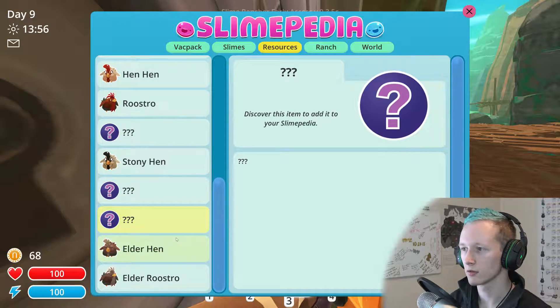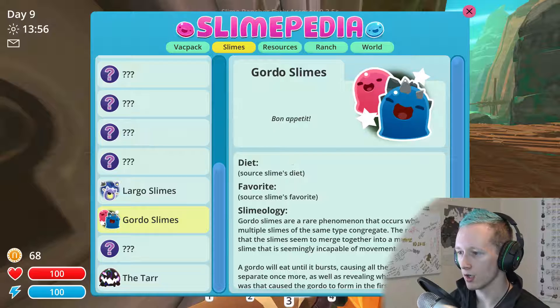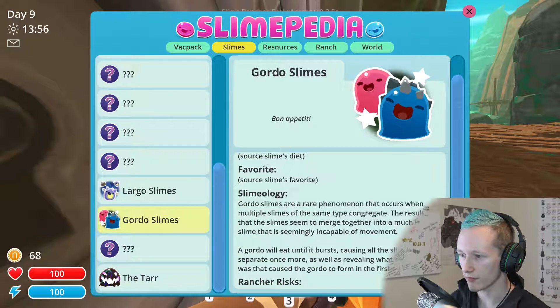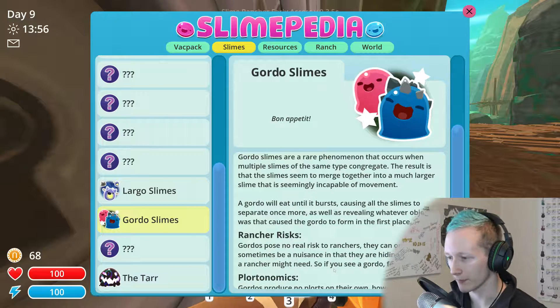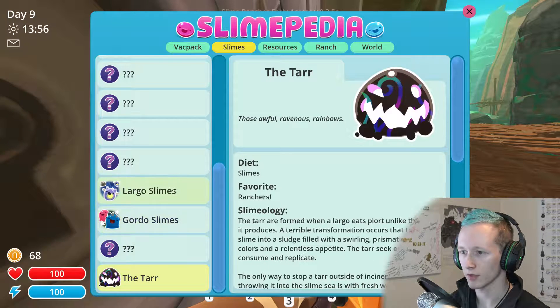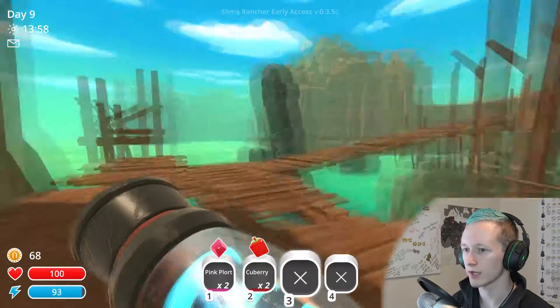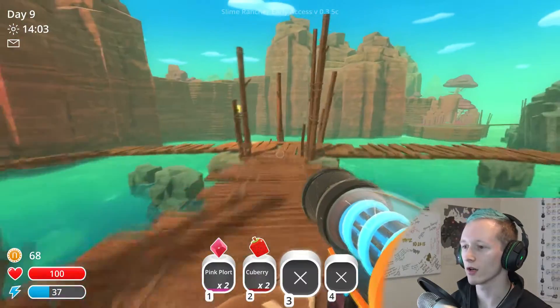Where do you get slime keys? Gordo slimes — whatever their diet and favorite food is. Plortonomics: no plorts on their own, however the slimes they produce after bursting do. They can sometimes be a nuisance — they're hiding something a rancher might need. So we feed it whatever they are — they're evil. So how do I get slime keys? I thought I got them from breaking the doodads. Maybe I just have to burst in and break down the door — just kick it in.